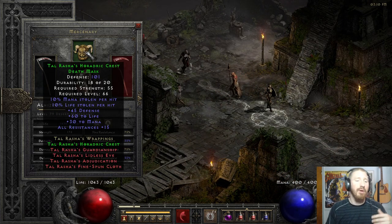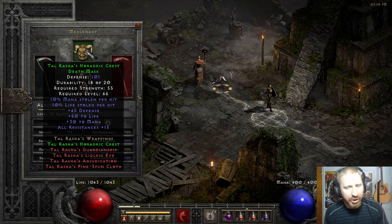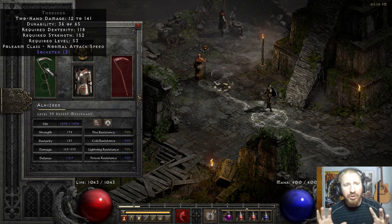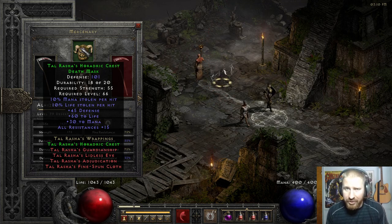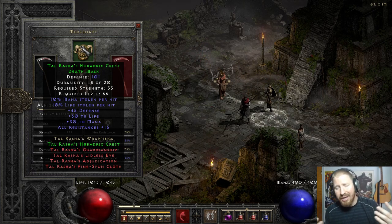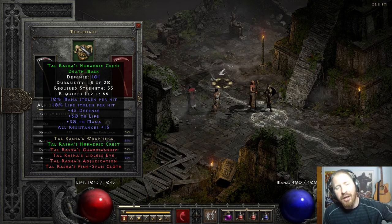A common helm option: Tal helm is a beginner's helm — you don't want anything much less than this. Crown of Thieves is decent. You generally want something with life leech unless your weapon already has a ton of life leech. For example, if you're using Reaper's Toll on your Act 2 mercenary, that has a lot of life leech built in, so you can actually choose a helm without life leech.